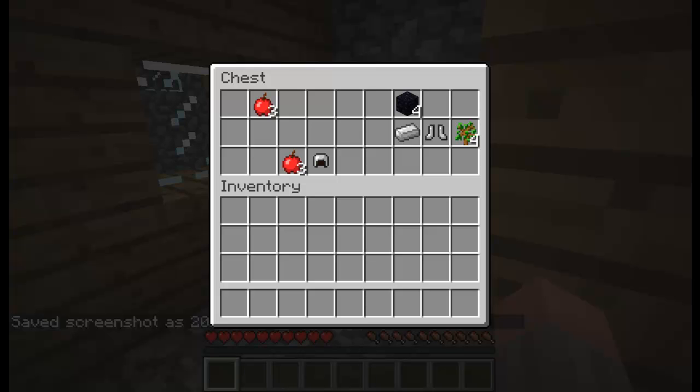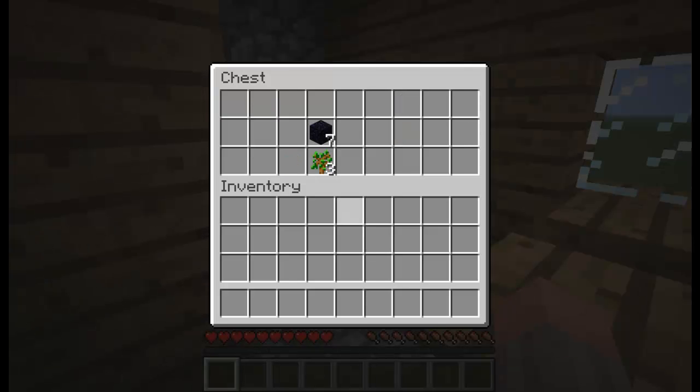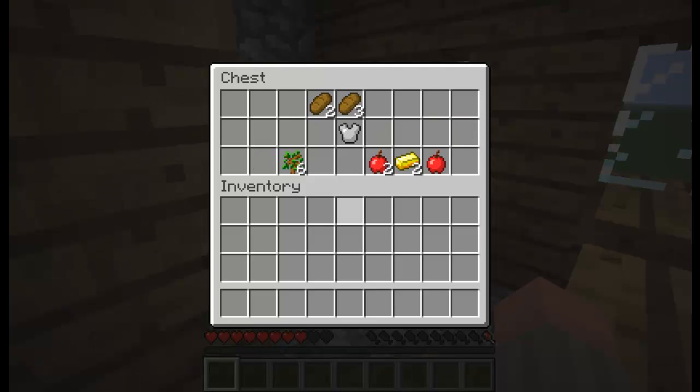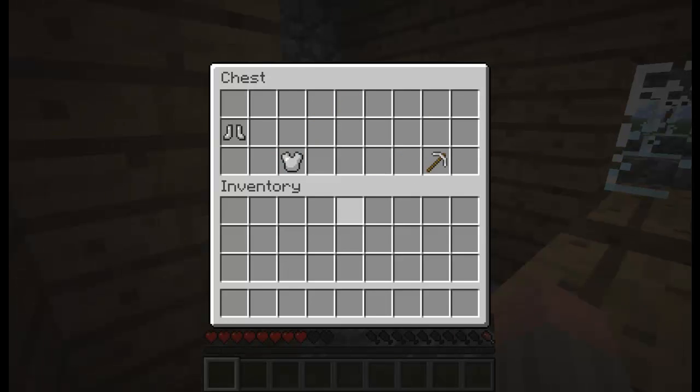I was flying around for quite a while finding all these villages. There we got some obsidian and some saplings, and quite a lot of food there with some apples. It's mainly food, saplings, iron, and obsidian.